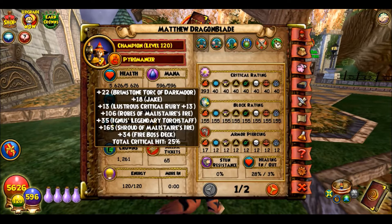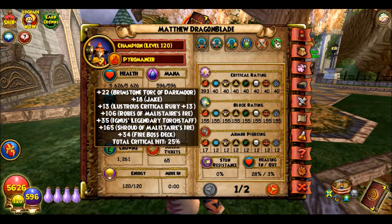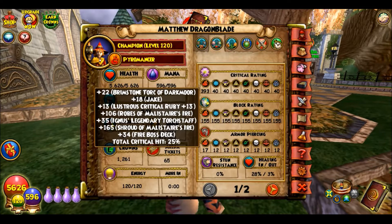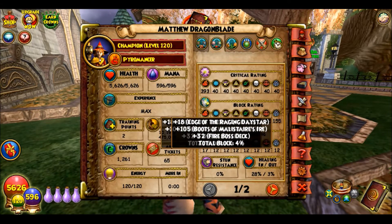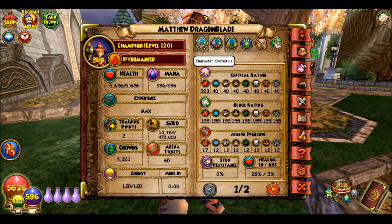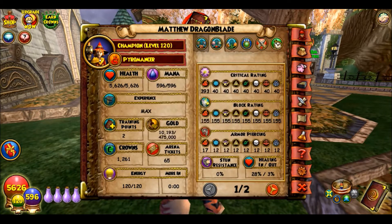Oh, it's because I have my boss deck on — okay, that makes more sense, sorry about that. And then yeah, just 40 for everything else. Critical isn't that important anyways, and I don't block, but I have resist so that's fine.